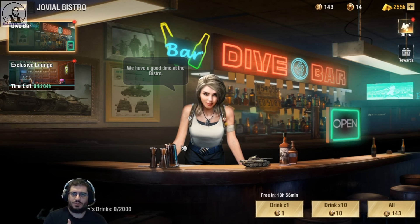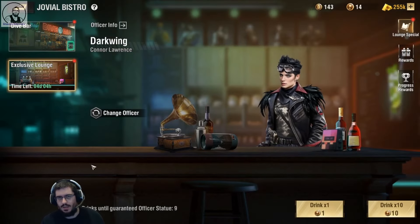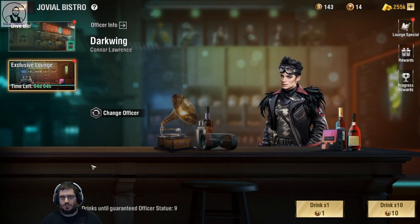I'm just going to quickly draw your attention to the top right corner of my screen where you can see that I have 143 drinks and 14 cocktails. This is a spend-save strategy and we're looking towards progress rewards.